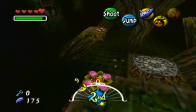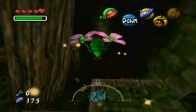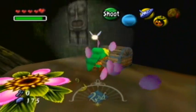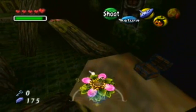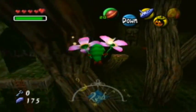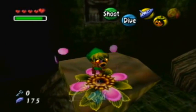I think there's not much to this room in particular. I think there might be a stray fairy over there — it is conceivable that there would be a stray fairy over here, and it looks like there is! Yes, sometimes stray fairies are in chests. How they don't suffocate is beyond me.